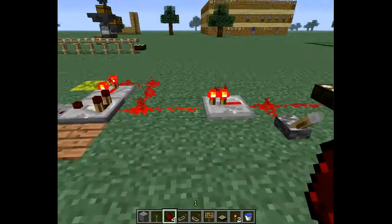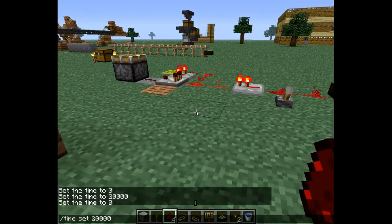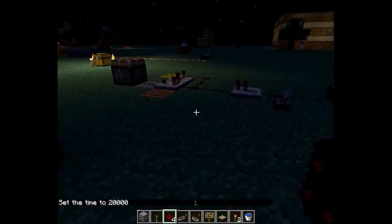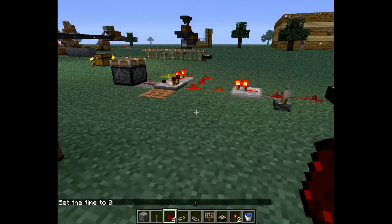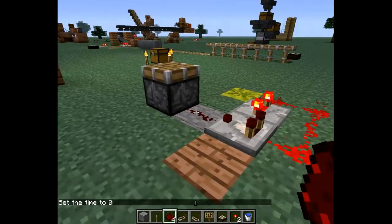In the same way, we can trigger this via day and night. It's pitch black now. As you can see, the pistons in the background are also triggered by daylight sensors. We'll go ahead and make it daytime — and up it comes. Notice the piston fired once as the redstone pulsed.